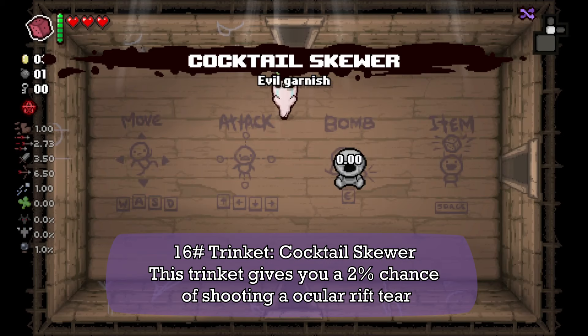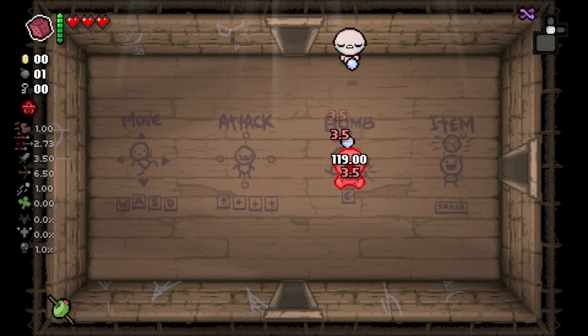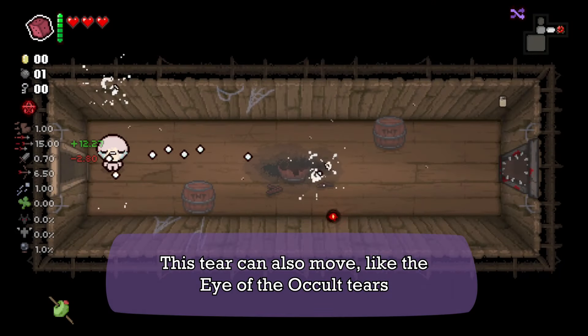Next we have the Cocktail Scroover. This trinket can give you a 2% chance of shooting an Ocular Rift tier. This tier can also move like the Aero for your Cold tiers.